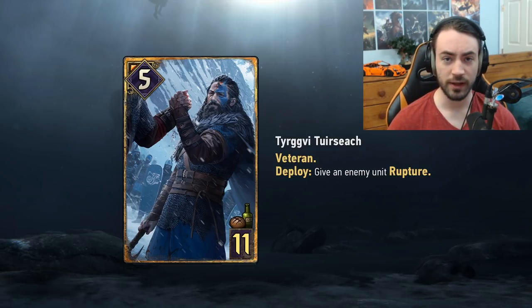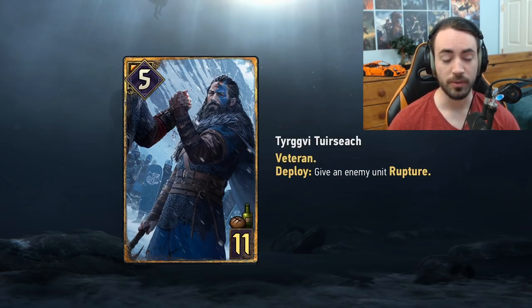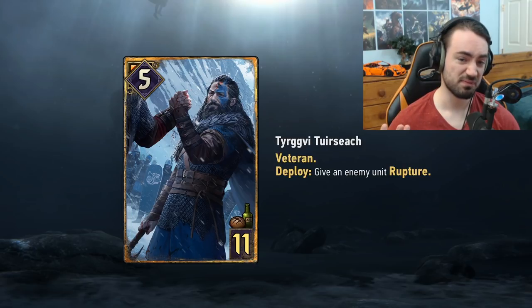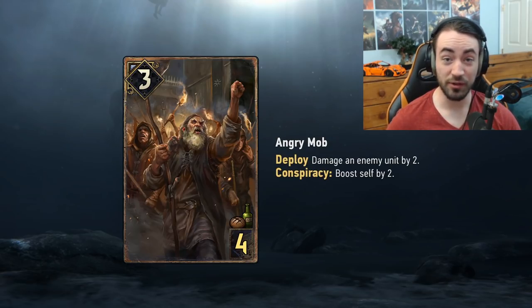In round three Turgvi is a seven-strength unit that gives Rupture, which is strong if it consistently goes off. The problem is SK doesn't play many negative statuses outside of Raiding Fleet's bleed, so opponents can save their purify specifically for Rupture. If this card becomes popular people will just hold purify for it. Its power level really depends on how much purify is in the meta — genuinely hard to evaluate right now.